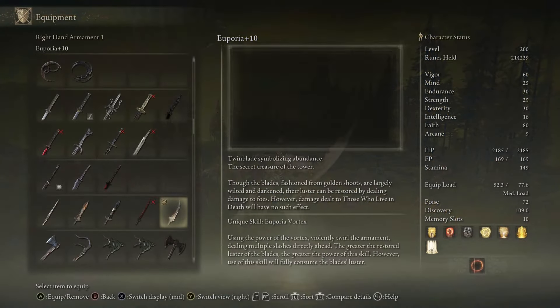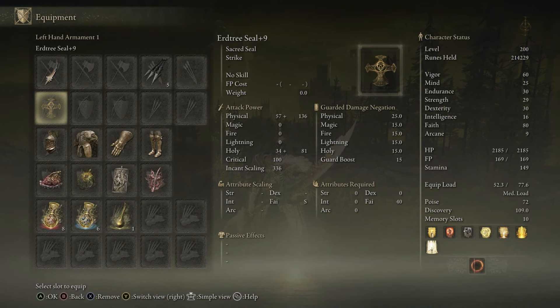First things first, we are using the new Euphoria Twin Blade. This is a Holy Twin Blade that has a really cool Ash of War — it has a kind of two-part Ash of War. It does a spinning slash in front of you, but once you charge it up after dealing damage and killing enemies, you can release it again and it deals a beam of Holy damage.